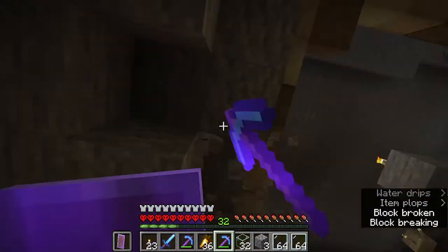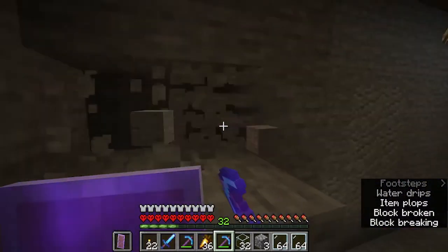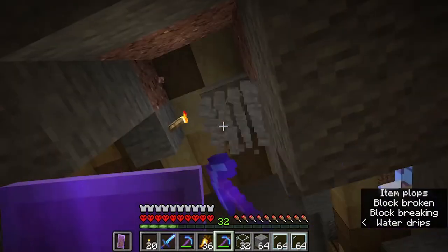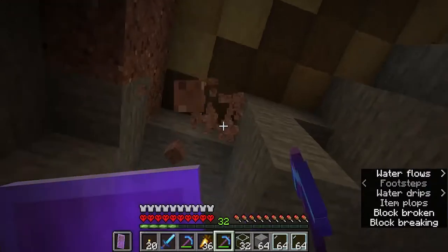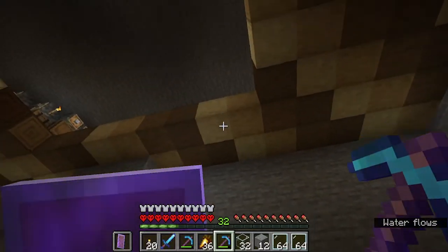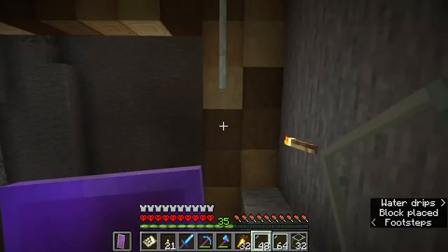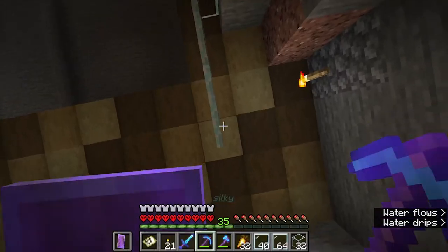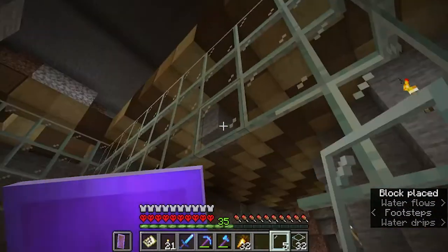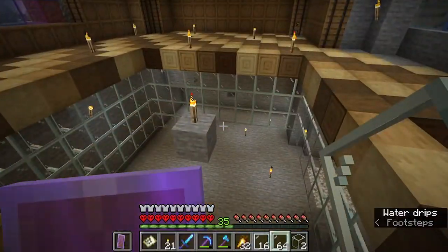Then I'm down underneath that area — this is the axolotl tank, kind of the empty space. But I'm digging out this whole bottom layer as well, to extend the storage with more random items. I was talking about bringing glass panes down for the axolotl tank walls, but — just a spoiler — glass pane does not keep water in, which is so weird. The glass pane allows water to go through it, which is frustrating. So I have to end up removing it all and making it glass blocks.